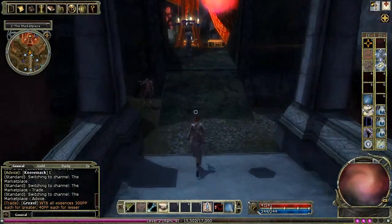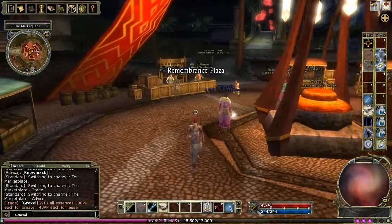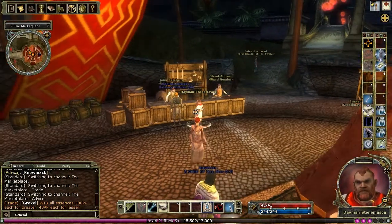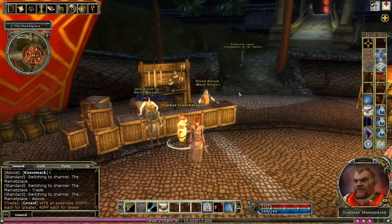There's a selection of vendors here, including this potion and wand vendor. One of the main things you might want to buy are healing potions. But before you do that, check the wand vendor and see if you can use wands instead, as that'll save you a lot of money.